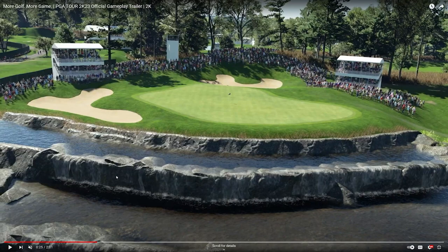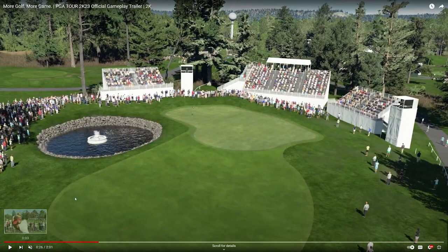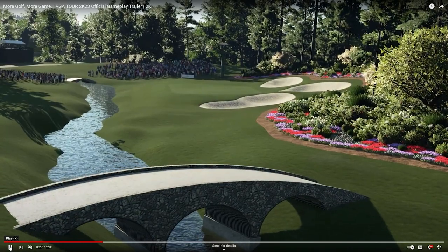Different shots of courses — another fountain, and look how much better the trees look. The foliage looks so much better in this game. The city in the background looks better too. It seems like they took all the individual assets and tried to make them a little bit improved — not next-gen, but crisper and more detailed. Even the grandstands and buildings in the background look better. I do think they redid the textures for each item.